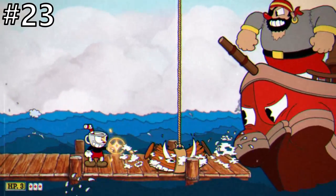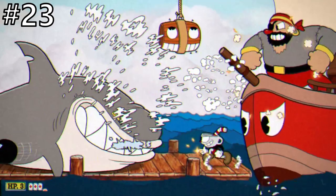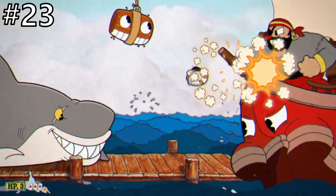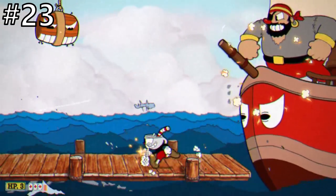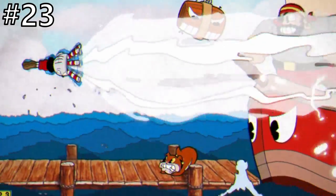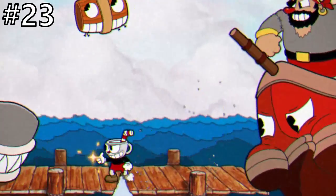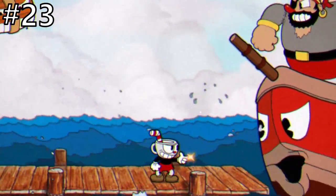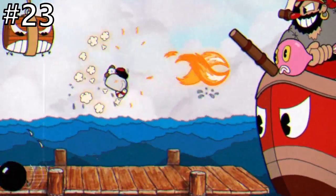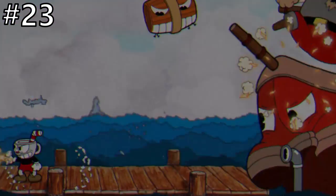Brinybeard's main attacks consist of him summoning either a purple octopus, a giant shark, or a few dogfishes. The purple octopus can't actually damage you but will spray balls of ink across the screen that if they hit you will impair your vision — you can shoot it to stop the attack. The giant shark will come out of the water taking up the left two-thirds of the screen, causing you to move all the way over to the far right. Dogfishes will slide across the floor from right to left but can fairly easily be jumped over. Brinybeard's ship will also fire cannonballs at you throughout the fight, but it's not too much of a problem as long as you don't get unlucky combinations.